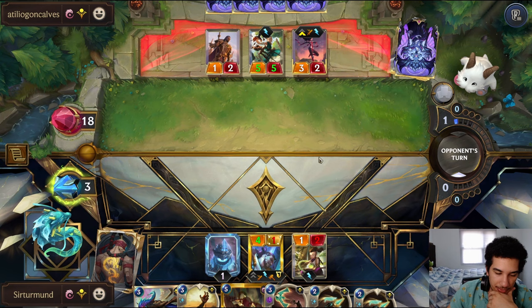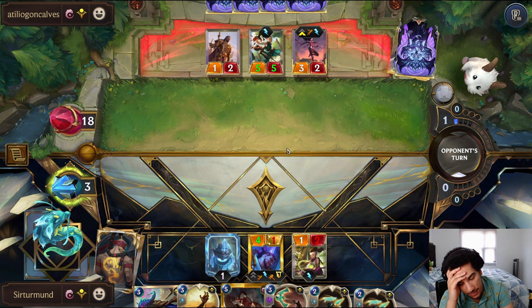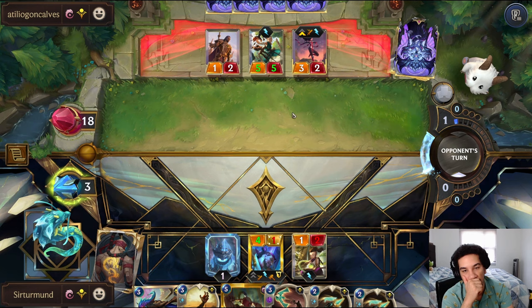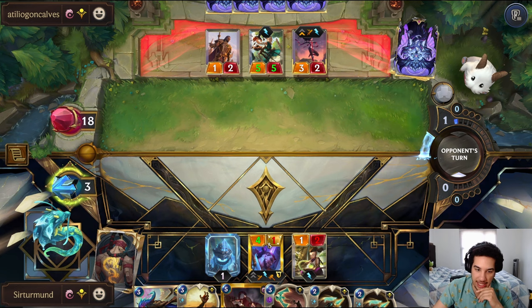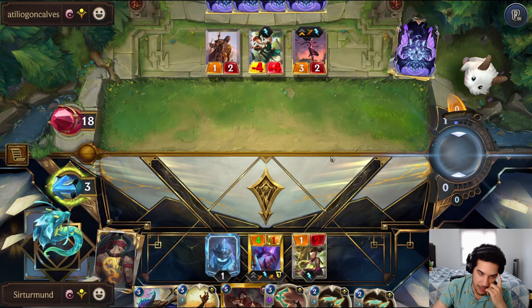We definitely want to kill this Irelia with Lee Sin. Is that true? Or do we just go here? Because what I'm scared of is the spell that bounces your unit back — that's kind of scary. So maybe it's actually Bastaya to start with. And we have access to Grappling Hook after we attack with the Action. So we'll probably go Grappling Hook on the Irelia.